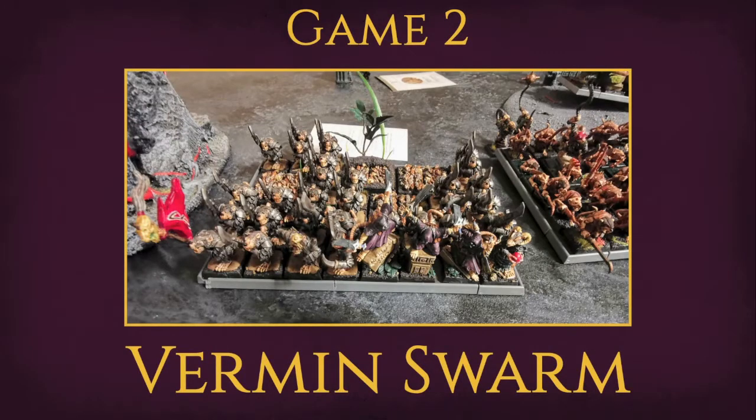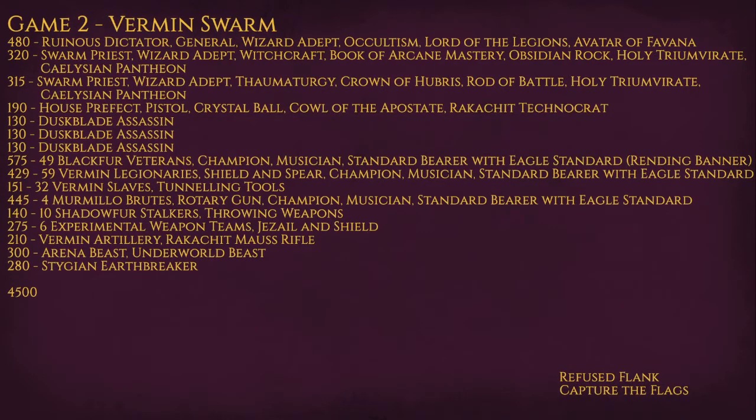Game two against the Vermin Swarm, piloted by Daniel, also known as Hombro de Mundo on the forums. Very happy to be facing him, and also quite excited to play Vermin Swarm — it's the first time playing against the new lab book. So that was bound to be exciting. This is the list he used — I'll go through it in the deployment phase. We were using Refuse Flanks and Capture the Flags.